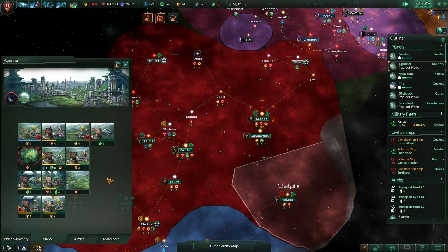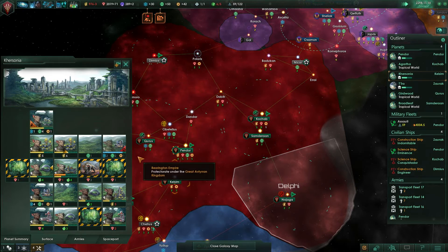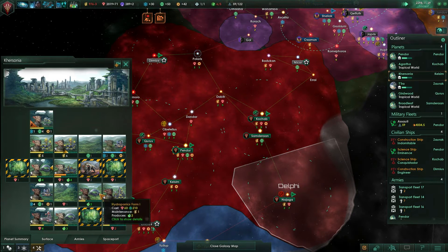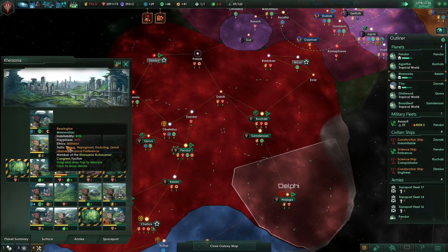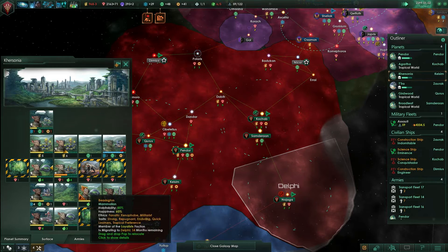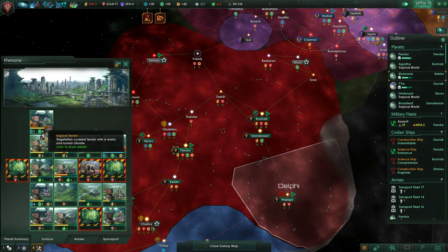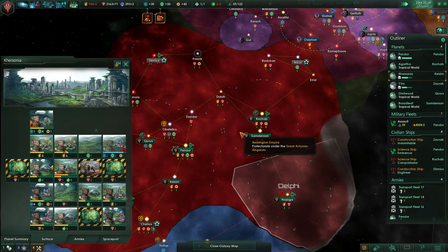Alright, lots and lots of that. Keep expanding Agartha. People keep trying to freaking flee — why? People keep trying to move. Stop trying to move. We need the research. Why are you so unhappy? Stop it.